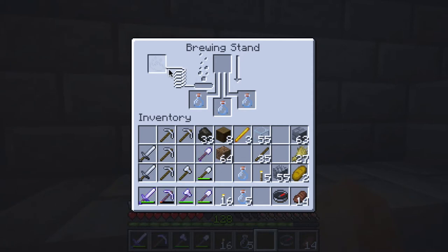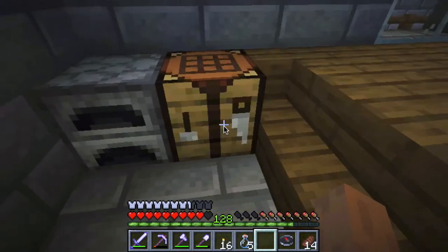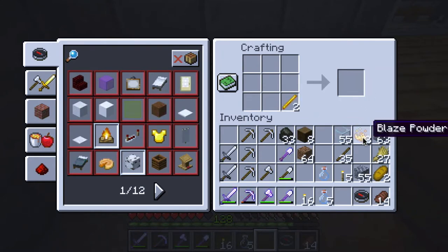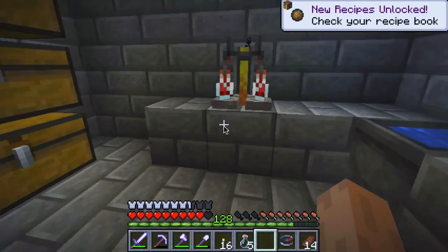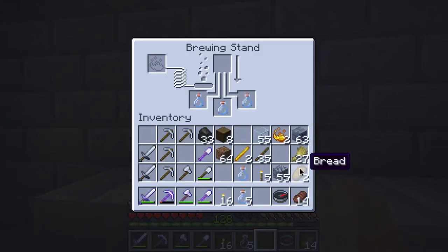What do I need to do with the blaze rod? Let me see what this gives me - it looks like blaze powder and it gives me two, so that's good enough. I'll use that for now because I need to go back and get more stuff. Those bottles are now showing up.